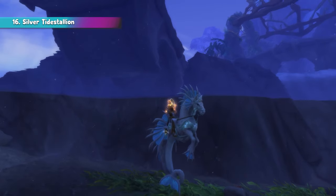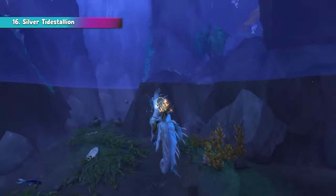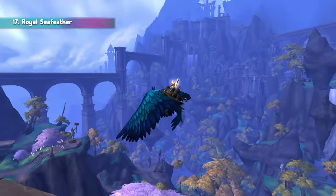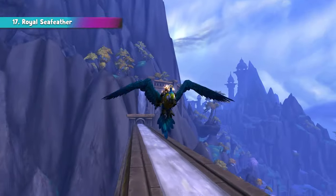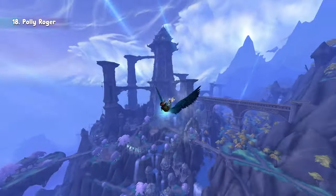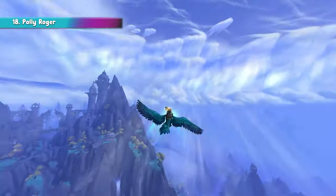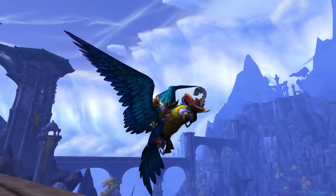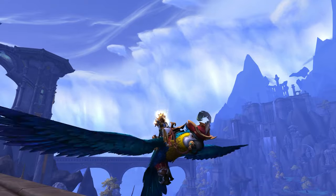The first Plunderstorm mount is the Silver Tide Stallion, an underground mount that unlocks at Renown 10. Moving forward, reaching Renown 20 grants you the regular flying parrot, the Royal Sea Feather. And lastly, for reaching Renown 39, you obtain a new Dragon Riding mount, the Poly Roger — it's no regular parrot though, this one is rocking a pirate's hat, so it's really unique.